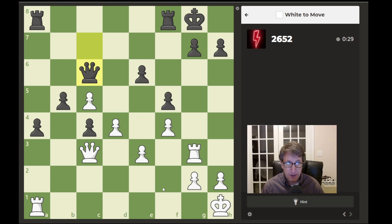We have white. Looks like the queen just moved from c7 to c6, lining up on our king here. Pause the video if you need more time to think.